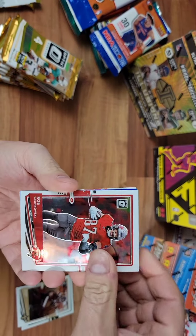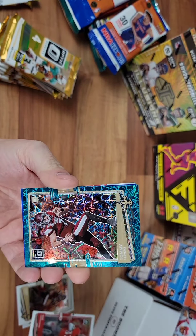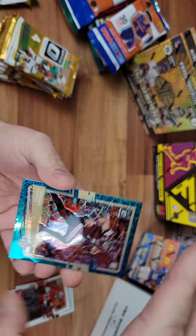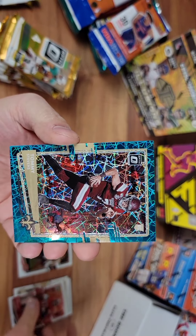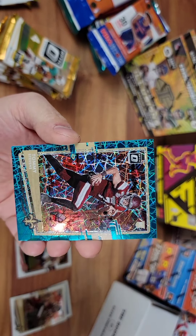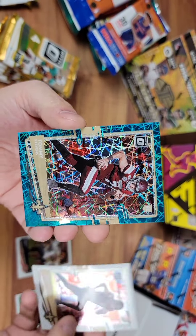Gronk. What is this one? Nice looking card. Tommy Stevens, rookie for the Saints — didn't we just get this? That's pretty funny.